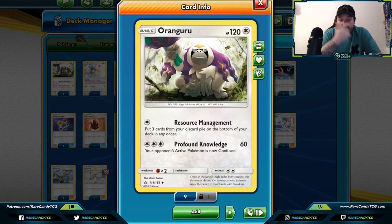First on our list is a card that's seen a lot of success since it's been released: Oranguru from Ultra Prism. Its Resource Management ability allows you to put three cards from your discard pile on the bottom of your deck in any order. While this card is mainly seeing success in control-based decks, it can grab back any cards, so if your deck is often losing resources or you need to get key elements back, Oranguru can help you get there in a pinch.